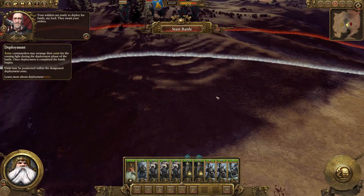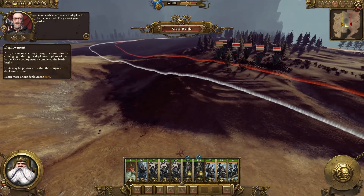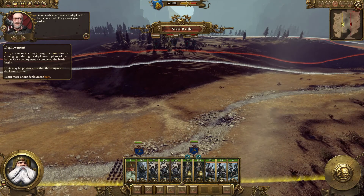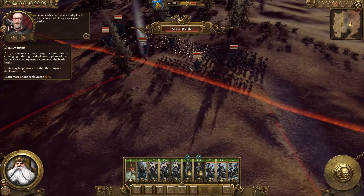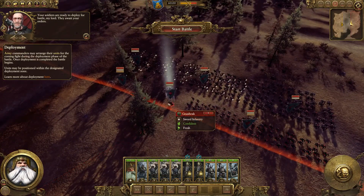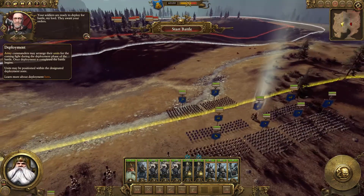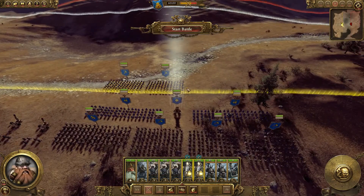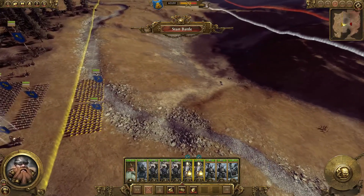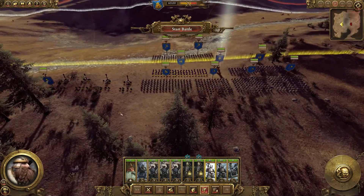Looking at the terrain, we have kind of a small crater here in the middle, which is rather bad because we're the attacking force and I don't like that we have to move down and up again, seeing that they have some archers in front of their rows. That's their lord or hero type. We have our archers... wait, we have them outside of our deployment zone? That's weird. Oh, that's pickaxe infantry. Okay, let's do this.